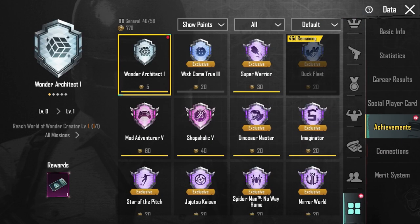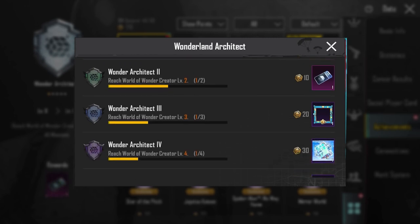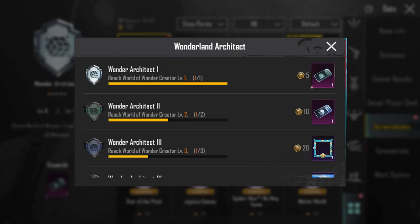After coming here, you will see the Wonderland Architect mission. Completing it is actually very simple. What you have to do is go to WOW mode and from there you have to make a map. Let me explain step by step.